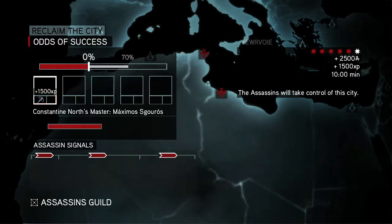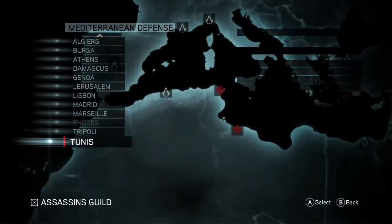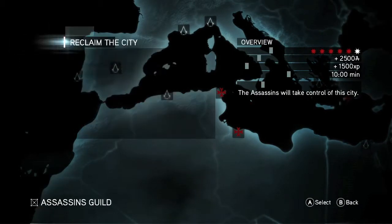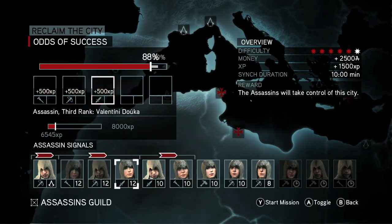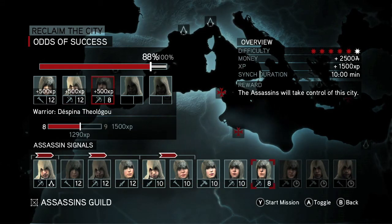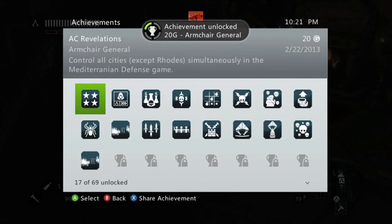Either way, there are a handful of cities. You do not have to complete the City Roads for this achievement — that is optional. And here's me getting the last two cities. You know you liberated a city when the Templar logo changes to the Assassin symbol.